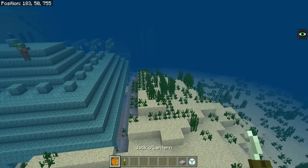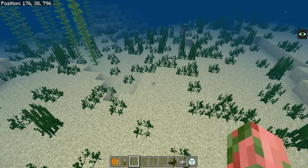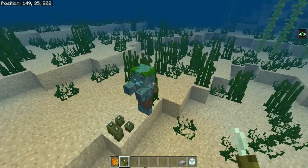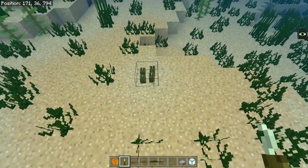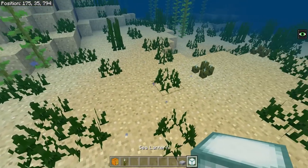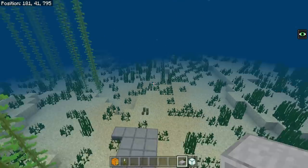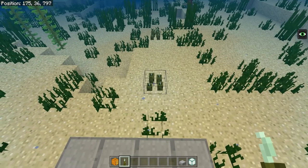You'll also need to either light up the entire ocean floor or slab it. Lighting up the sea floor isn't strictly necessary, but on a realm people will likely want you to do it anyway — drowns never despawn unless they're in light level seven or above. Every four blocks you can place four sea pickles, or use jack-o-lanterns or sea lanterns. Note that slabs have a zero chance of despawning existing drowns, so lighting up with sea pickles is the better option. A good sea pickle farm can get you a ton very quickly.